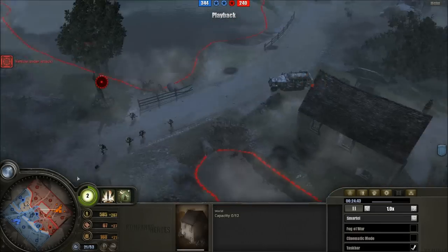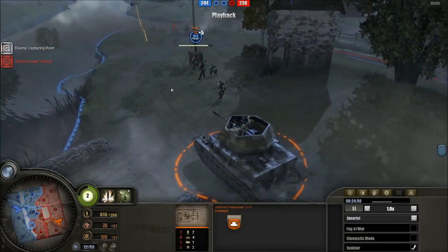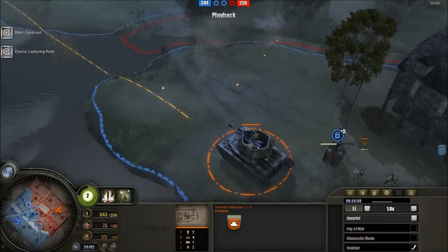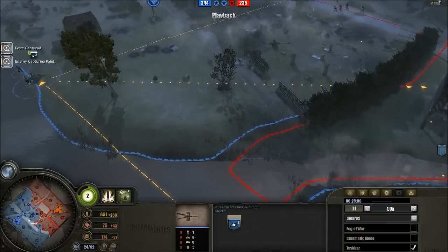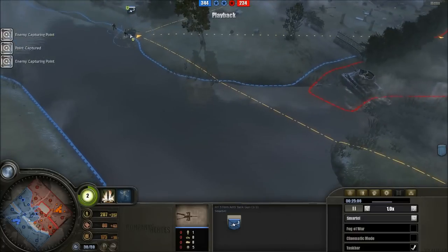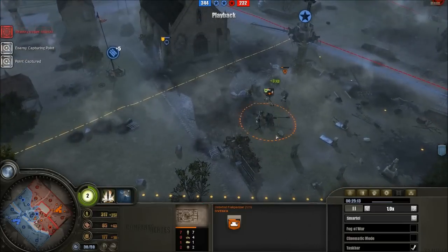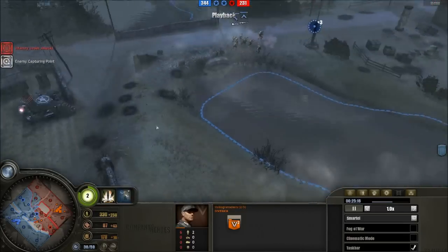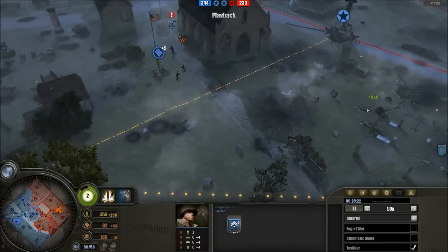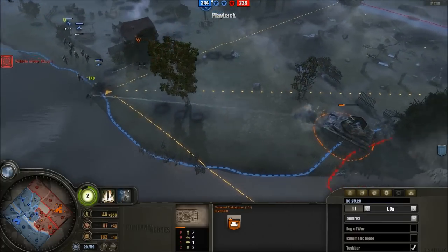Volksgrenadiers getting caught here — they need to retreat. Ostwind taking a southern route, clearing up the anti-tank gun. Hooray for rockets. Ostwind providing nice support, as indeed it was a support tank — probably used like an MG or anti-tank gun in support of other units. Coming straight under fire from the anti-tank gun. Not sure if we've seen armor-piercing rounds. Anti-tank gun still in this case, but the Volksgrenadiers — and we are now seeing Rangers arriving to lead the way out of Smartel's woes. Pack quickly sniped — that was a bit of a shame.